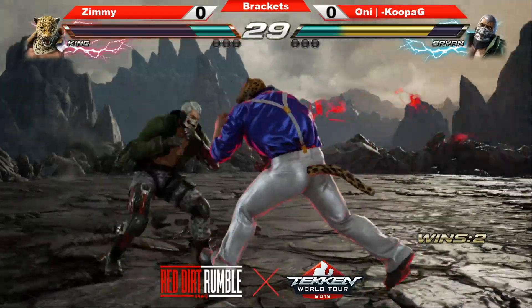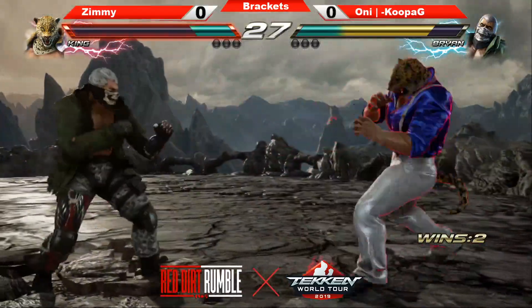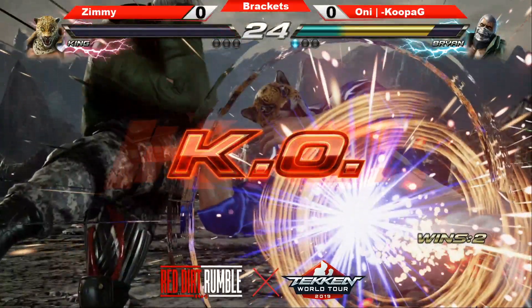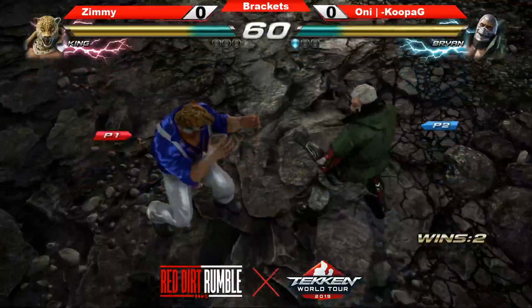Brian has a really good wall carry. King's is a little tough — I think he lacks as far as wall carries go. Well, yeah, you've got a grappler. You're not going to really flex too much on your combo. Axe kick to finish it out. Round 2.